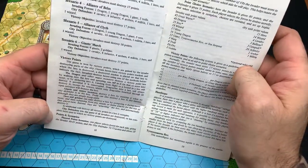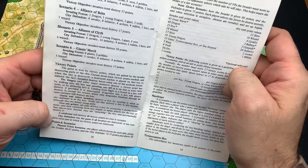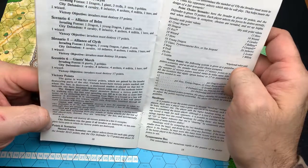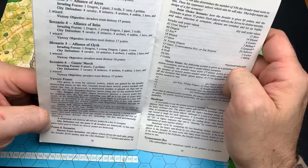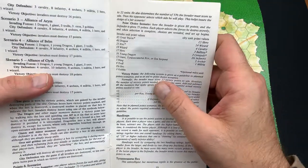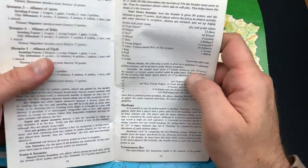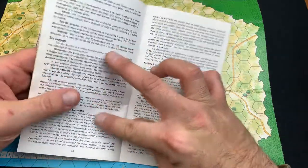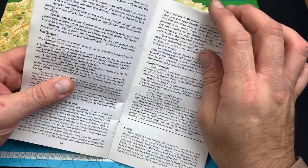Looking at the victory points section: the invader is given 80 points and the defender is given 75 victory points. The following system is a guideline for point scenarios, and normally the invader must score 17 points. Additional content includes sea serpents, additional spells, and a ballista and catapult — pretty sweet.